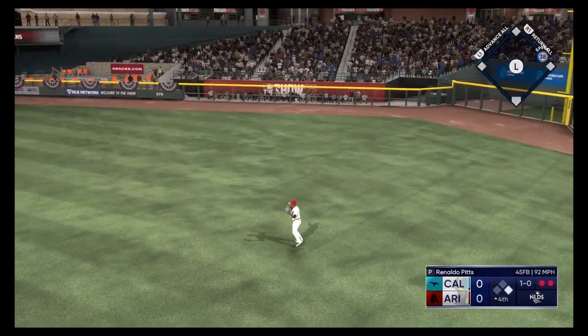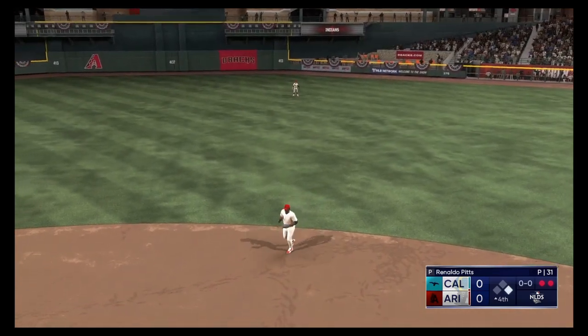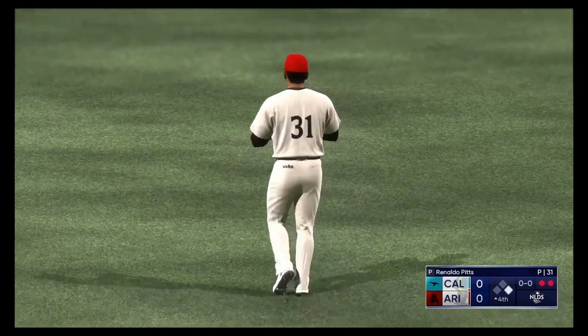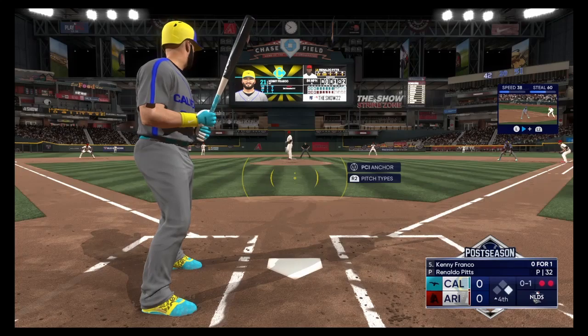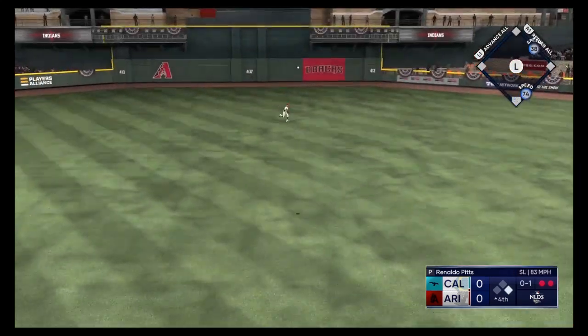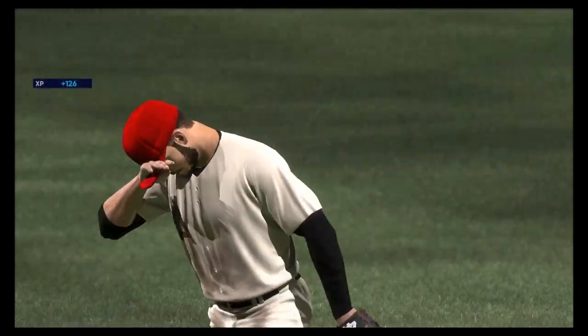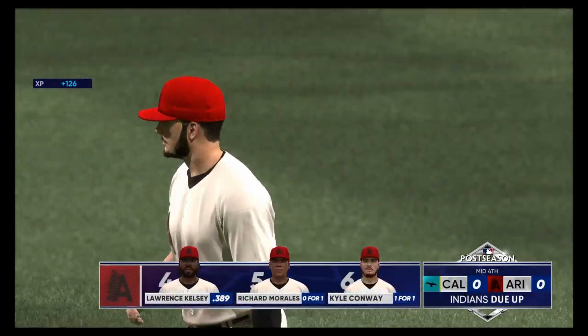Line drive — no trouble here, puts it away for the out and there's two away. He was all over that fastball right there. Ripped on a line, makes the play — out number three. On to the bottom of the fourth now, still with no score.